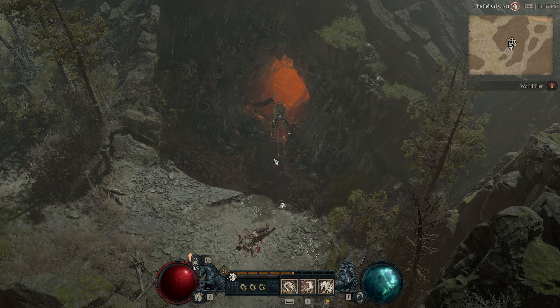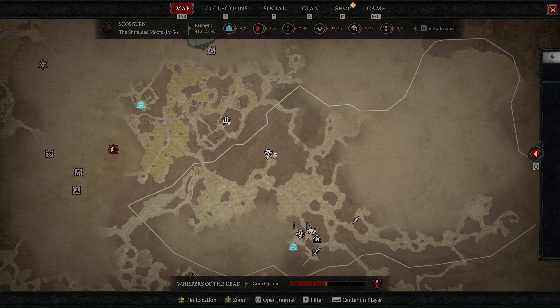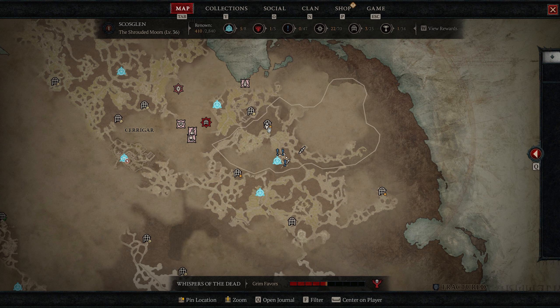The first aspect in act two is near the Under the Fat Goose Inn waypoint on the southeast side of the region. Head to the Hive dungeon and you'll get Aspect of Swelling Curse, which makes bone spirit deal increased damage based on distance traveled, up to 15%. Next up is Aspect of Reanimation, found at the Alderwood dungeon — head to Termare or Kerbok for the closest waypoints.